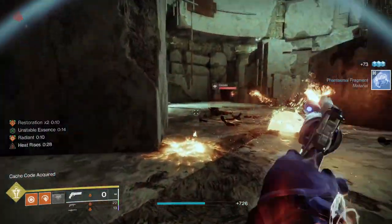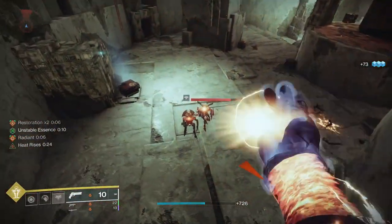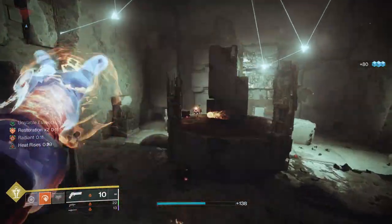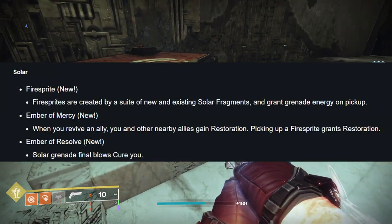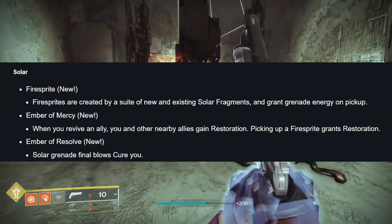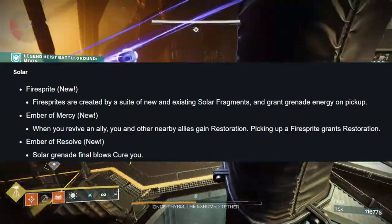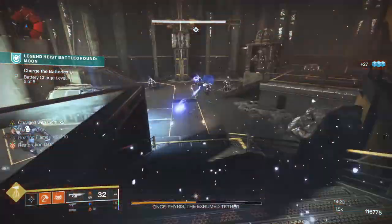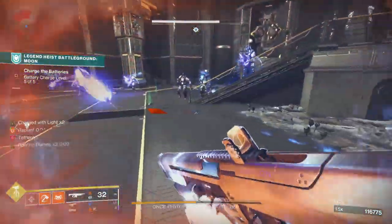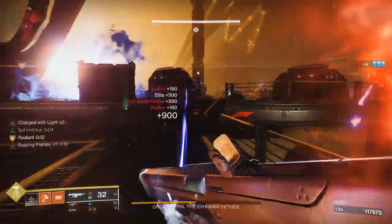I have even more good news for all of these builds. Elemental Wells are essentially going away in Lightfall, and on Solar subclasses they will be replaced with Fire Sprites. One of the new Fragments will allow you to proc Restoration from picking up a Fire Sprite, and another new Fragment allows Solar Grenade Final Blows to cure you. So if you are whipping Solar Grenades everywhere, you will constantly be getting cured every time you get a kill with that grenade, and also receiving Restoration from the current loop.